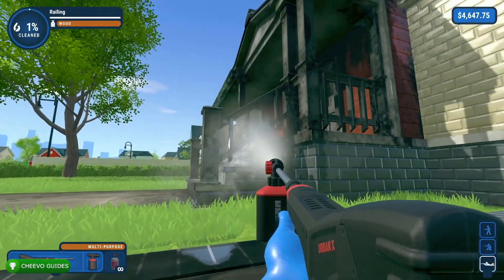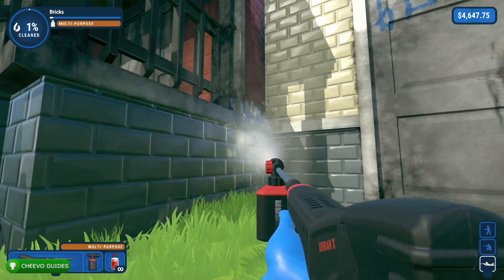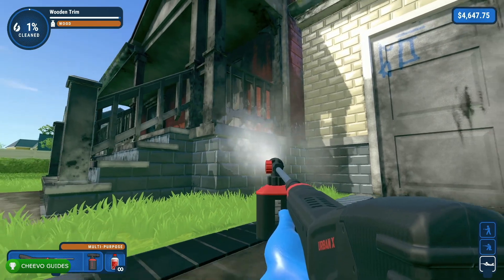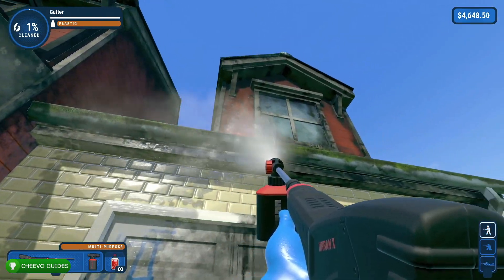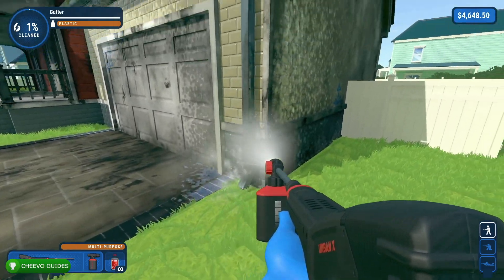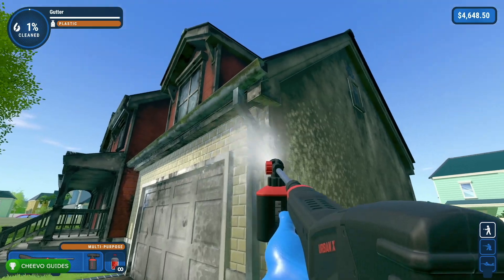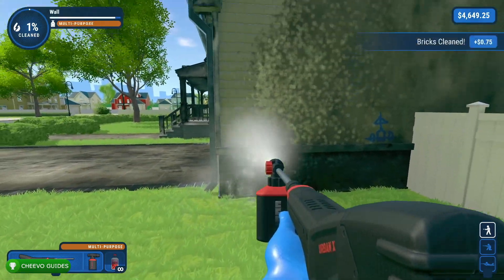Just to recap: to get unlimited liquid in PowerWash Simulator, you need to complete career mode. After you complete the game, you unlock unlimited liquid in free play mode. This does not work for the time trials in challenge mode — only in free play. So if you're trying to go for those challenges, unfortunately you will not be able to use unlimited liquid.